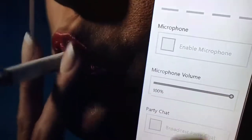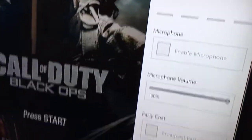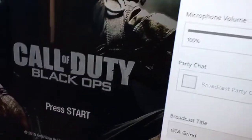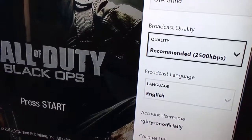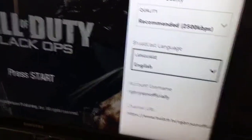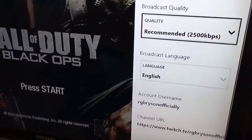And then you can have a microphone — anything will work, this works fine. Just any kind of mic, and then you would enable microphone. And then if you're in a party with all your friends, you go to party chat and then you would broadcast party chat, and they would have to connect their audio to the chat. You can change your microphone volume, and then you can change your quality and the language. There's also the channel URL and the account username.